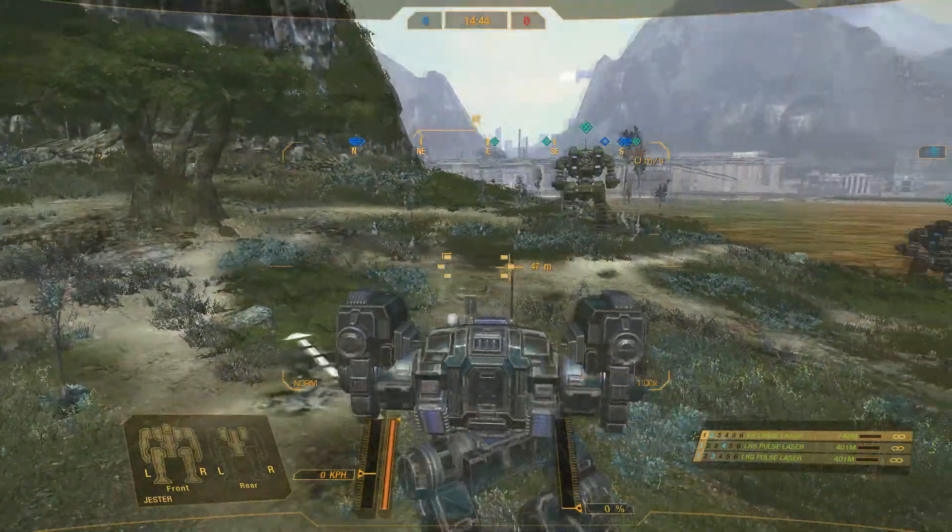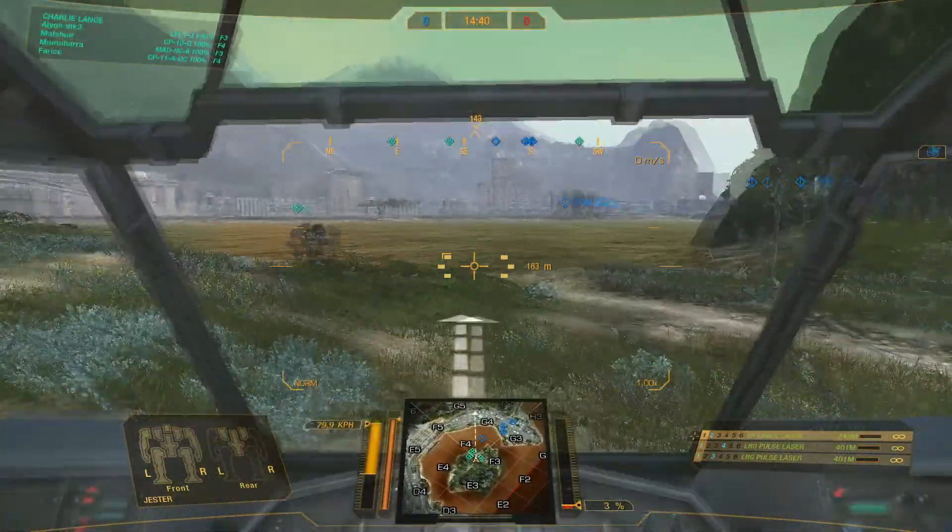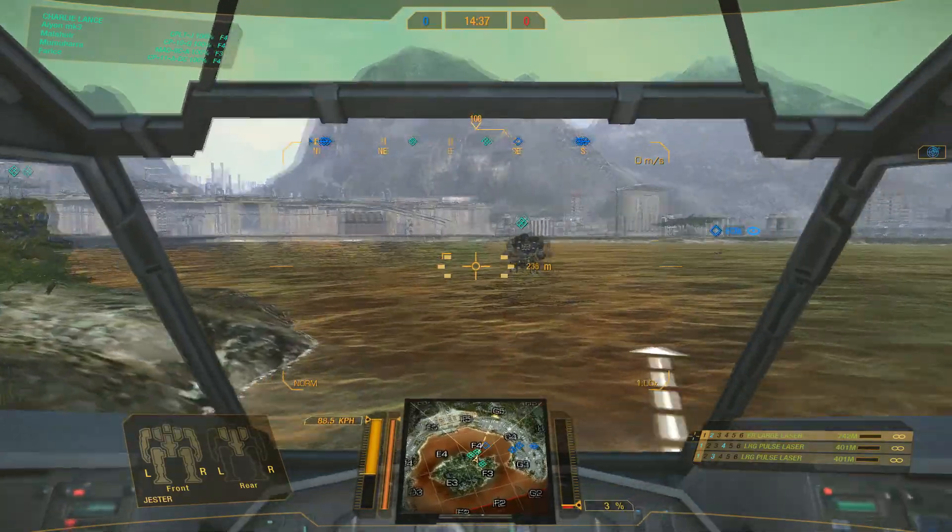And here we go — welcome to Crimson Straits in skirmish. So basically shoot anything that moves which isn't marked as a friendly target.